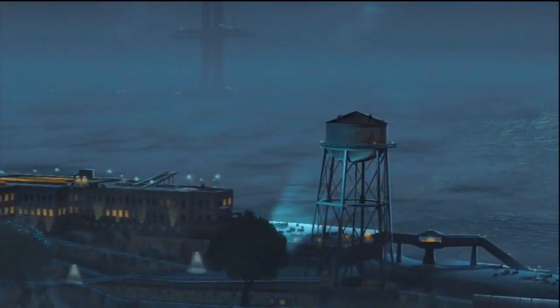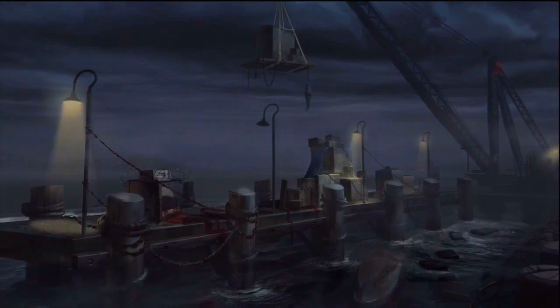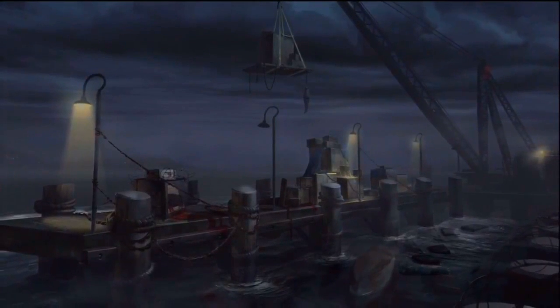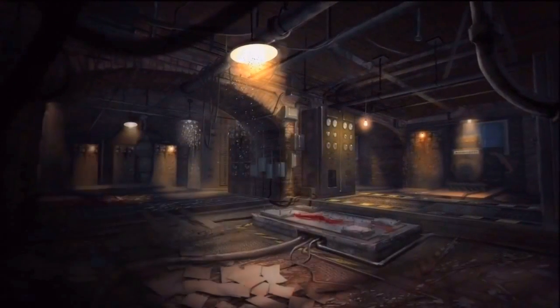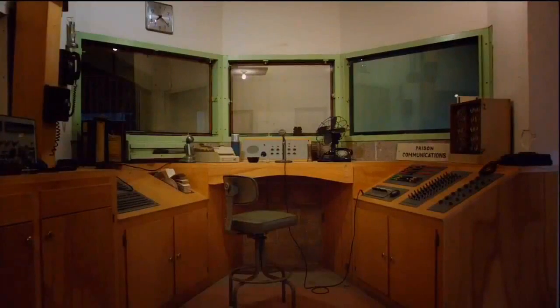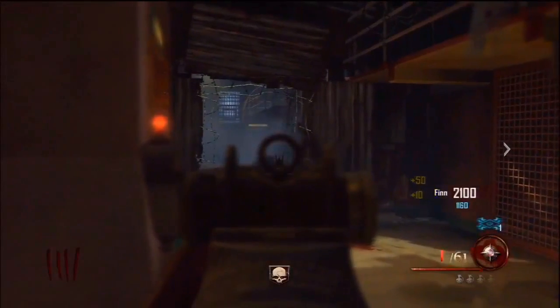Hello ladies and gentlemen. Today we do have some Mob of the Dead. This is the outline of the map, it looks a bit like a little tiny island. The actual place where this is all based is Alcatraz - there are a couple of TV series based on it. It looks like a prison, and it says right there: prison communications.